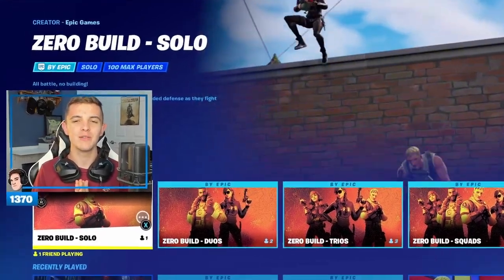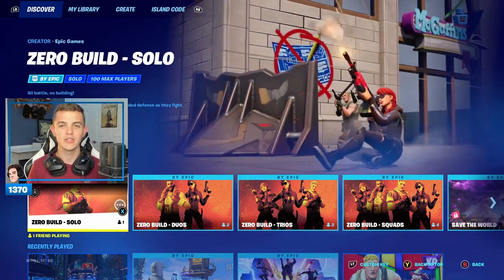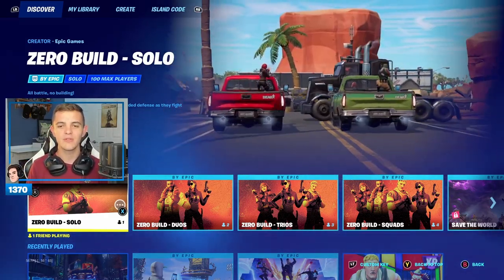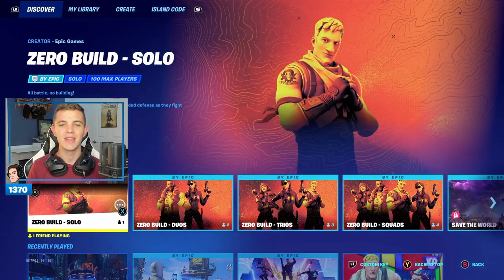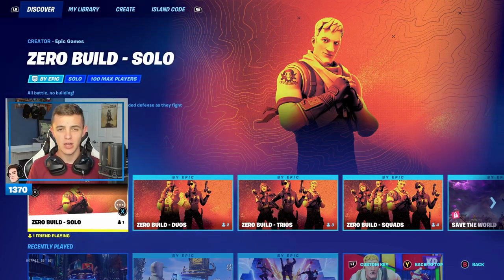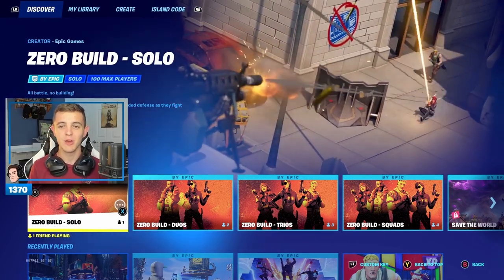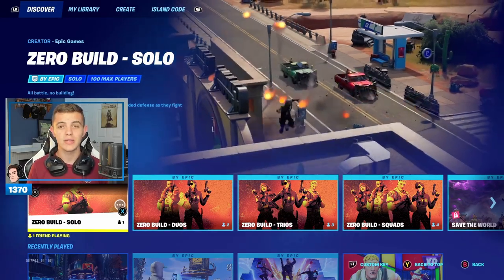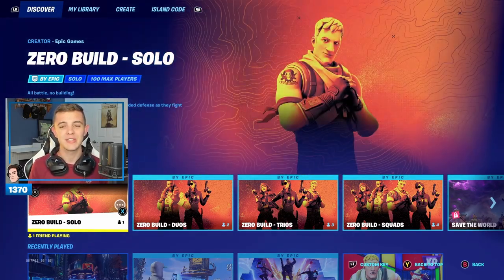Ladies and gentlemen, welcome back to another video. My name is Parker. Today is the very first update of Fortnite Chapter 3 Season 2, and it is awesome. We've got Zero Build solo, duo, trio, and squad. Fortnite did not remove no builds — it is now a permanent mode. These modes are not LTMs; they are core modes, meaning all your wins and crowns will count. I'm so excited.